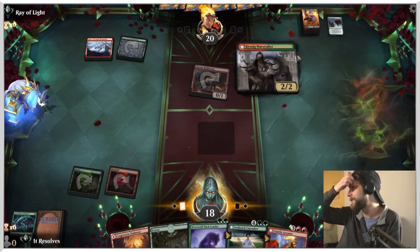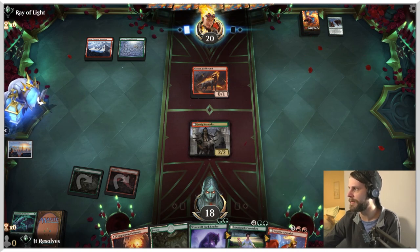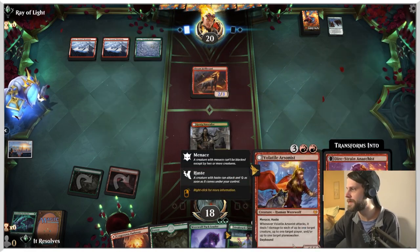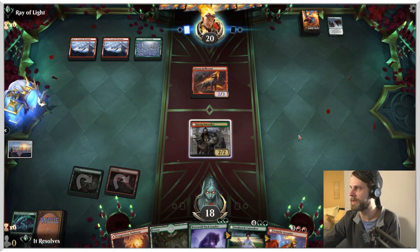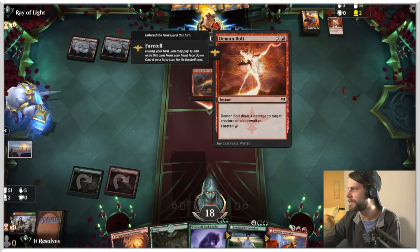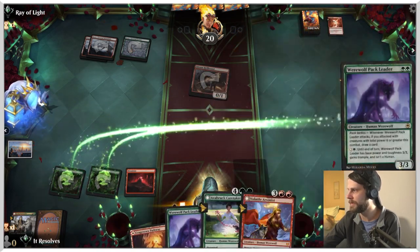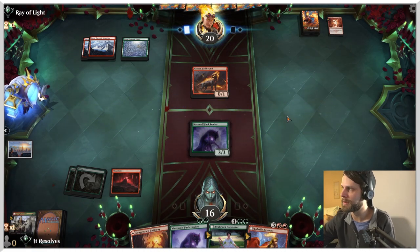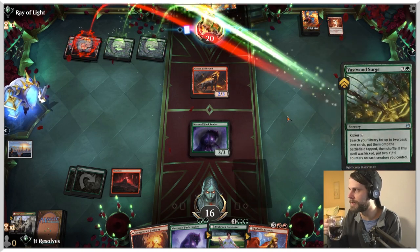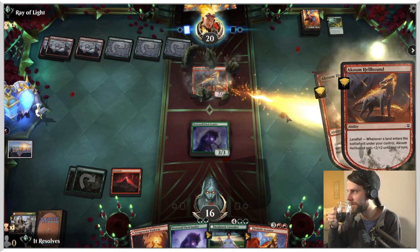I'm going to get the Naturalist down. I feel like ramping ourselves into the Arsonist might be the way to go here, since we can just attack in with it and then ping something to kill it. The Arsonist does provide us with a little bit of creature removal in the form of a creature itself, which is really sick. It looks like Demon Bolt from them - sure. We're just going to keep playing threats. The good thing is our threats are much bigger on their own, whereas their threats are very dependent on what they put out each turn. Obviously this is going to be a big turn for them.